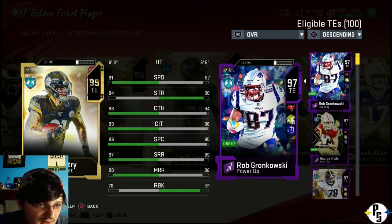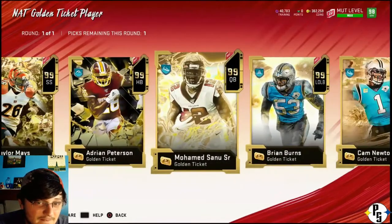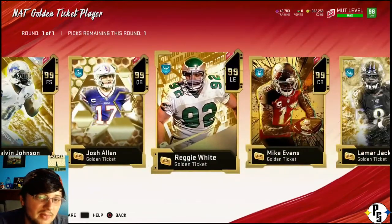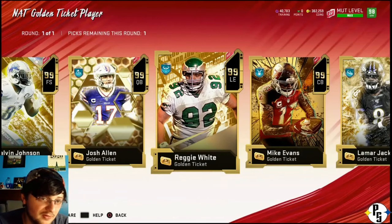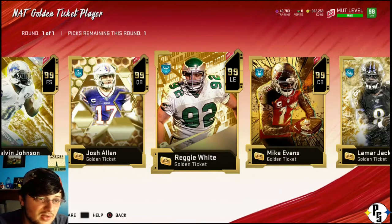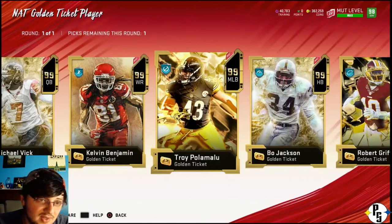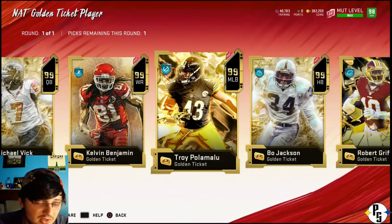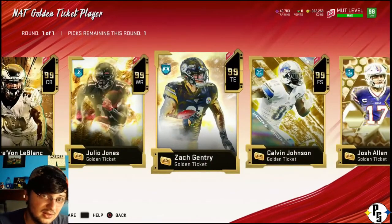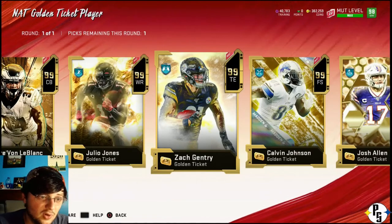Zach's run block isn't the best and his strength ain't the best, but he's a damn good receiving tight end and he's got speed. I have looked - Zach is cheaper than Reggie White, who would be a big improvement on my D-line taking over for Danielle Hunter. Troy would be nice as well - he would take over for Devin White. But I wouldn't be able to use him on the all-Steeler team. And granted, I can't use Reggie White on the all-Steeler team either, but I can use Zach on the all-Steeler team. Julio would be nice to have.